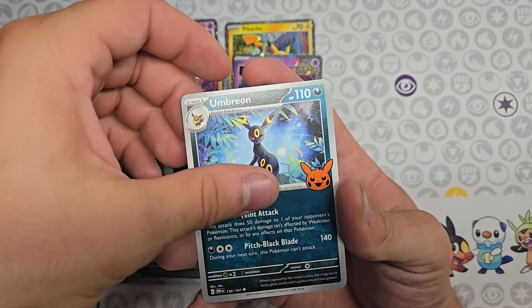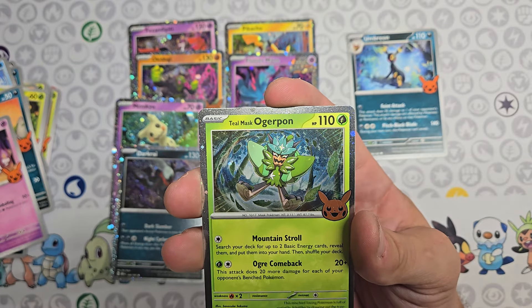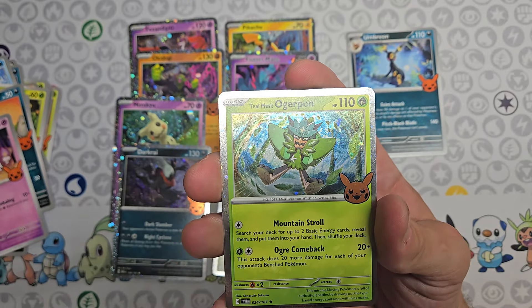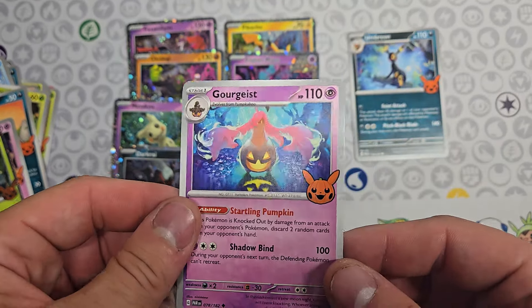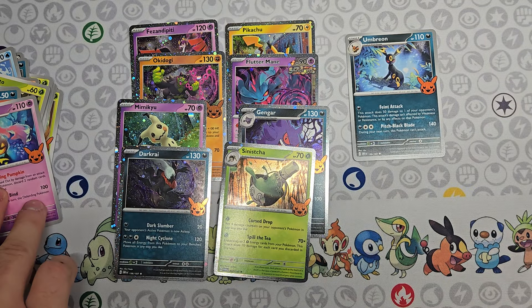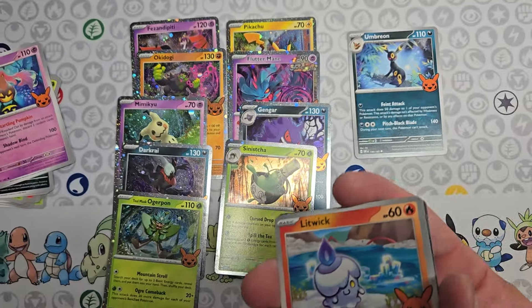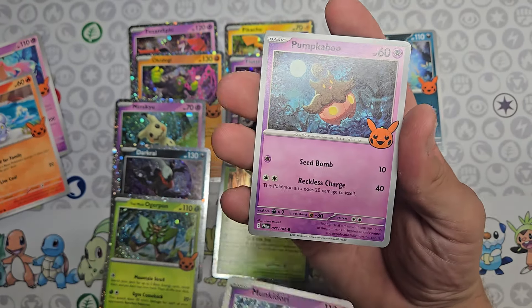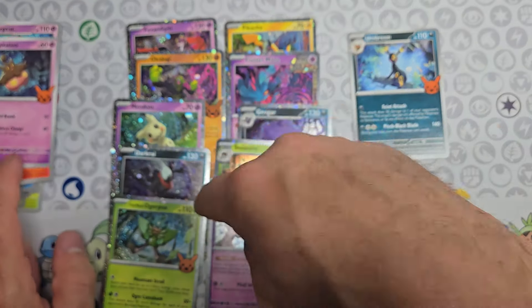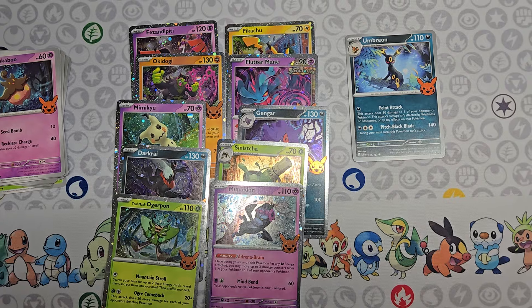We got Umbreon but not in the Auto form — the goal is to get it in the Auto. Let's set it aside. We got a Teal Mask Ogerpon Auto — that looks amazing, it looks like a small fairy. And we got Gourgeist — kind of a weird one but it does look pretty good. Next: we got Luvdisc, Manaphy Auto — damn! — and Pumpkaboo as a basic.